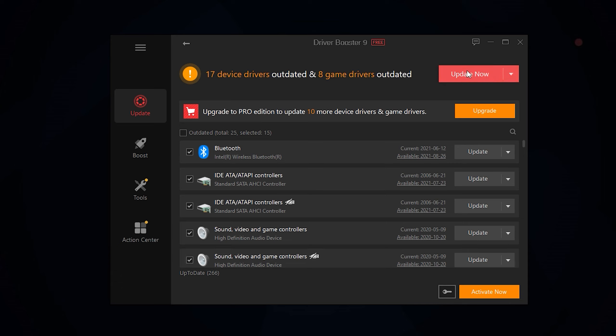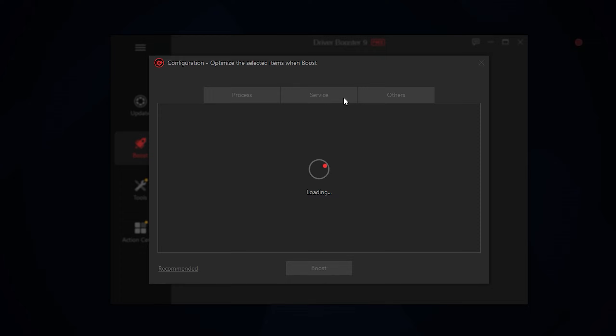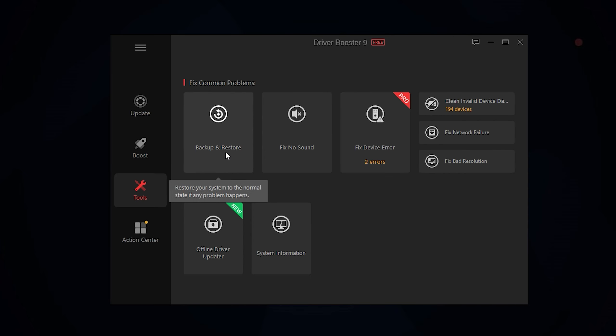Let's scan our computer. Once you guys first open it, it's going to start scanning and making sure you guys have the correct drivers. As you guys can see, I have 17 drivers that need updates and 8 game drivers that are outdated. If you guys sign up via the link in the description, you'll get 6 months of free premium. With premium, I have 10 more drivers that need updating. Scrolling down, you can see a lot of game drivers and other system drivers — these can often cause issues when gaming and lower your performance. Once you're ready, just click the update button.